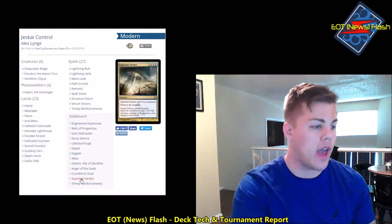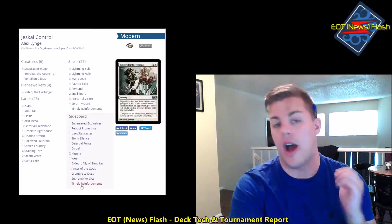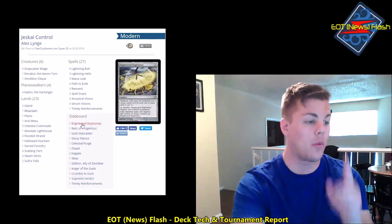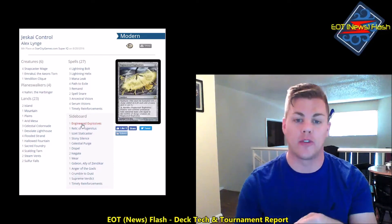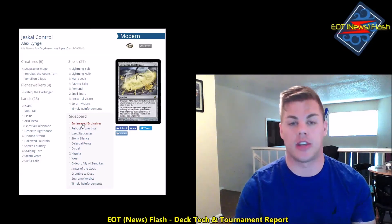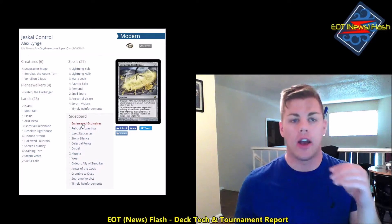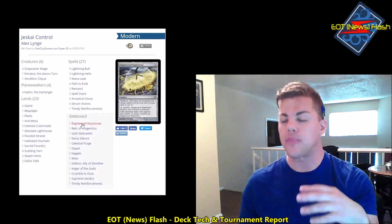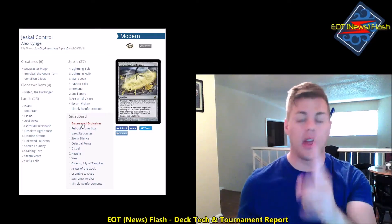Timely Reinforcements in the sideboard is great against all the aggressive decks — Zoo, Affinity, Burn — I absolutely love this card. Counting the sideboard I'm actually at 14 cards, missing one slot. The card I was most excited to play is Blessed Alliance, a brand-new card from Eldritch Moon with the escalate mechanic. It replaced Geist of Saint Traft, which I could never figure out how to use. This card comes in against Bogles, Infect, Affinity, and Burn — it's basically Celestial Flare, and I'm absolutely in love with it.